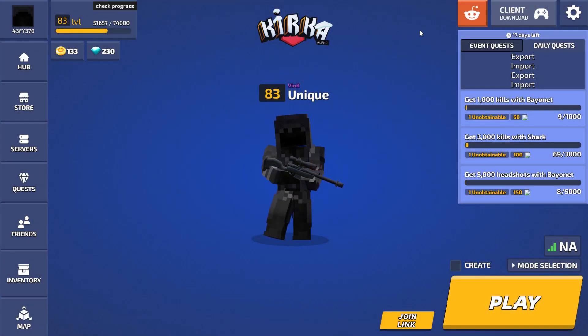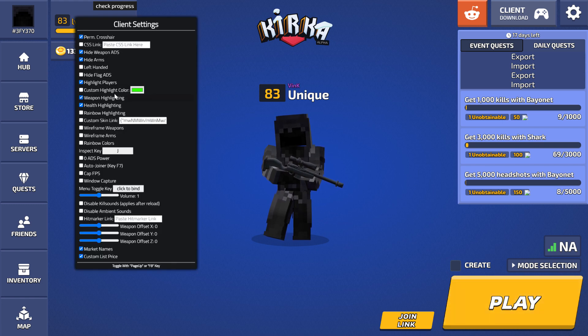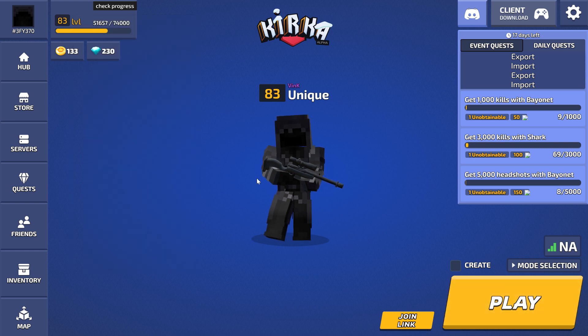If you guys want to see Better Kirka Client settings for players — I have highlight players and custom highlight color. What this does is based on the color: if the player's health is max health they'll be green, orange for half health, and red for low health. It's really helpful if you can't see their HP. So I recommend you get Better Kirka Client for that.